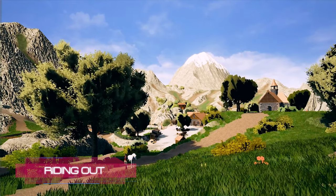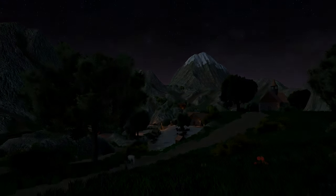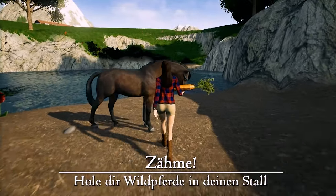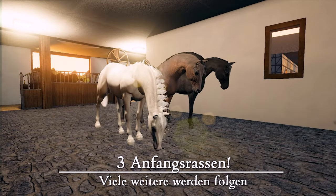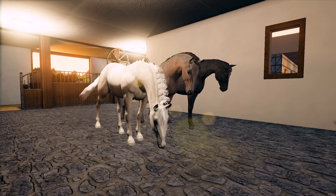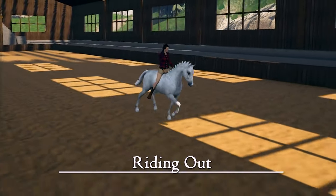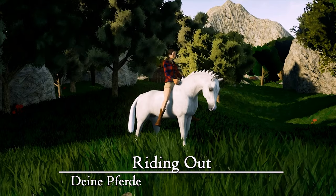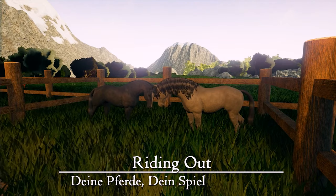Riding Out is a new role-play game in a world in which everything revolves about horses. Explore the beautiful open world on the back of your horse, together with your friends. Experience exciting quests, build your own stable and create your own jumping courses, dressage competitions and race tracks. Collect herbs and set out your garden to prepare your own food mix. Choose for each of your horses the perfect training, based on its individual personality. Breed your unique and perfect horse.